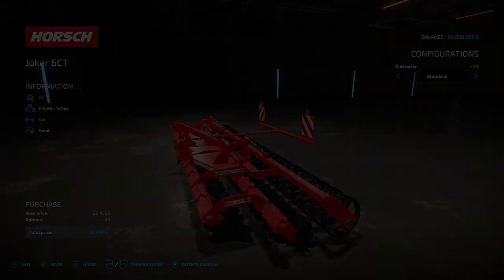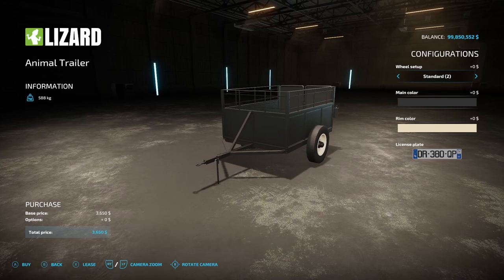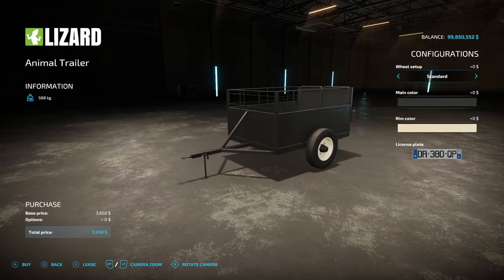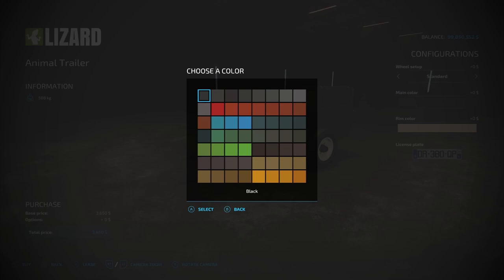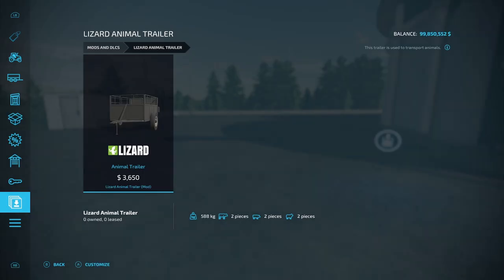Next is the Lizard Animal Trailer from Puzzcap — 588 kilograms and $3,650. Wheel setup options include Standard, Standard 2, and Standard 3. Main color options are mostly dark colors. It holds two cows, two pigs, and two sheep.